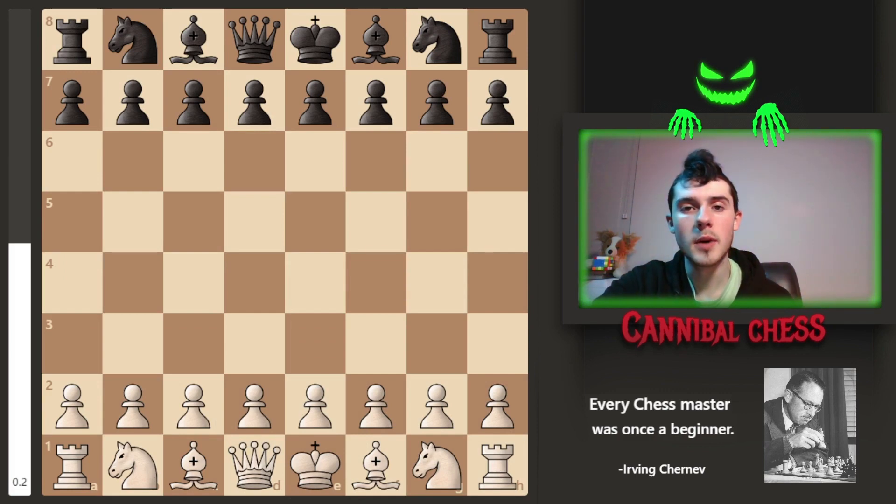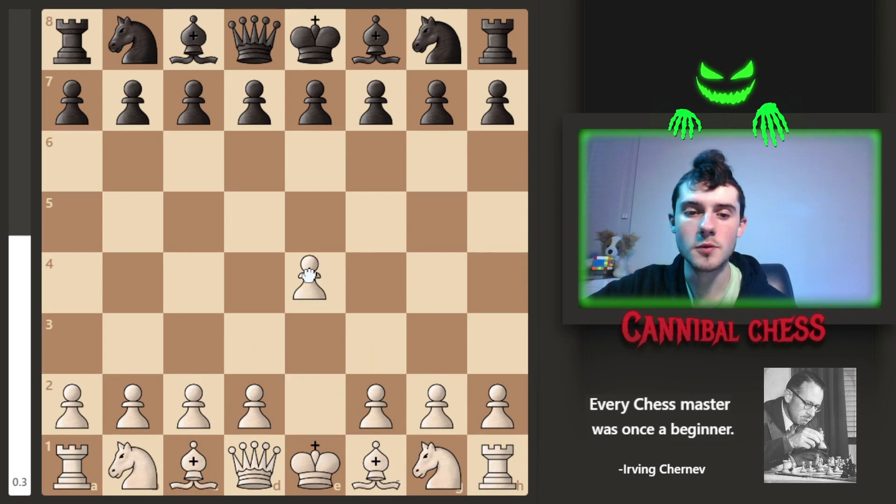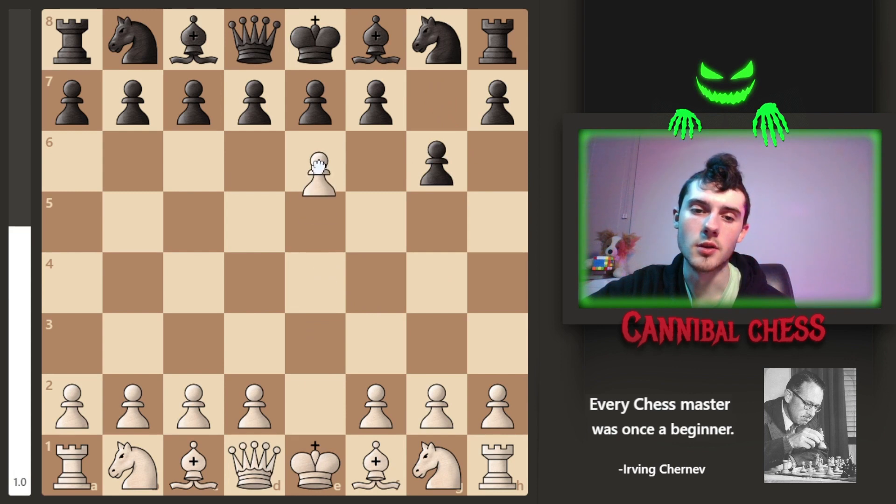Let's start the video off by talking about piece movement. Beginning with pawns — they can only take pieces that are in front of them and diagonal to them, and there's an exception to this rule I'll talk about later. Pawns can also move two spaces on the first turn, or they can move one space. After the first turn, you can only move once at a time. Pawns also cannot move backwards — they can only move forward.